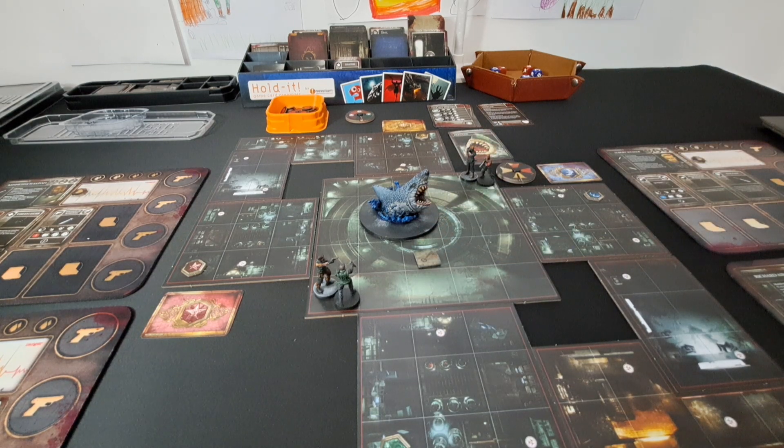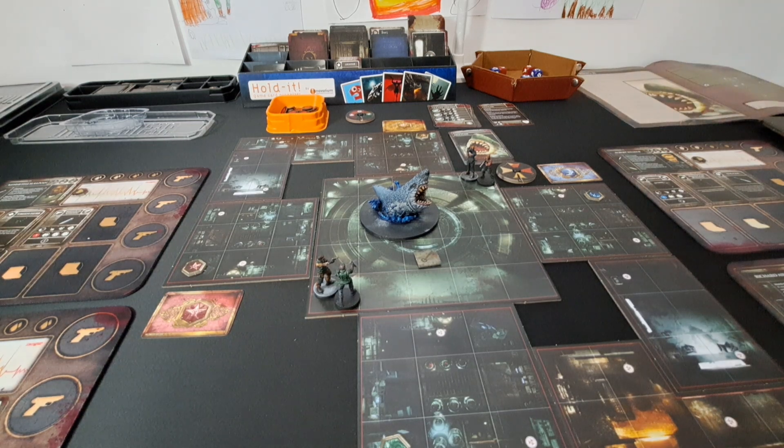For the campaign, after completing this scenario, reduce the mansion danger level by three — that's actually nice because we are one away from red. Also search the tension deck for the three number 18 cards and remove them from the game, then add the Guardhouse B scenario cards to the map. With all of that out of the way, let's begin.